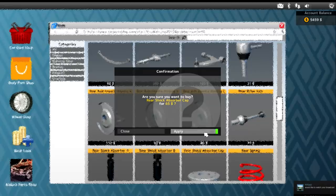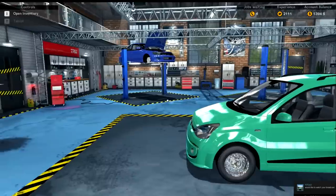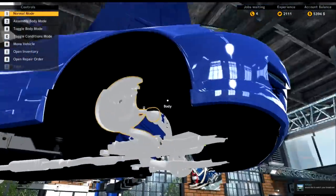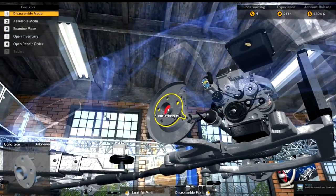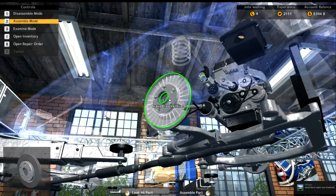There it is — got those. Let's go back and give this lady her car back, hopefully sooner than later. Look at all this work I gotta do on this thing — all for a Honda Civic that doesn't even look nice. Alright, we need to go to assemble mode.